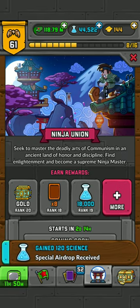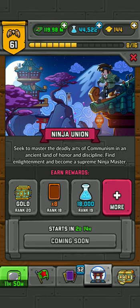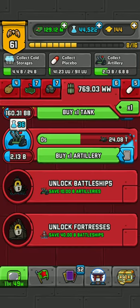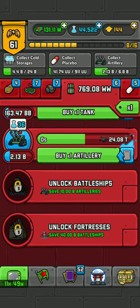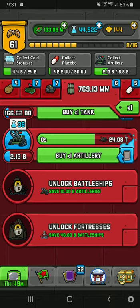Wait — we got a new event! In two days it's the Ninja Union. So far we had the Communist Crusade, Space Force, and New Atlantis — actually only three: Crusades, Space, and Ocean. And this one is the Ninja. So I hope you guys like it; if not, it's okay. Nothing against you — peace out.